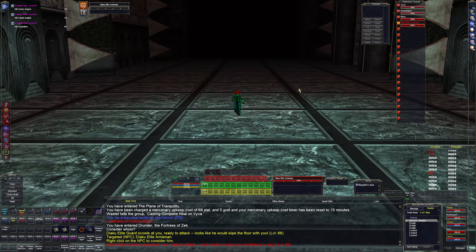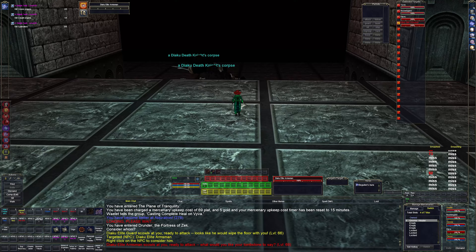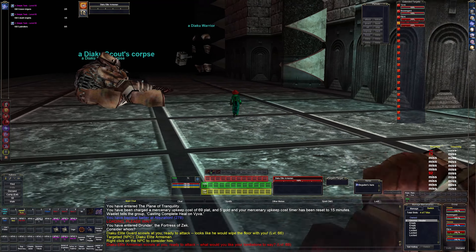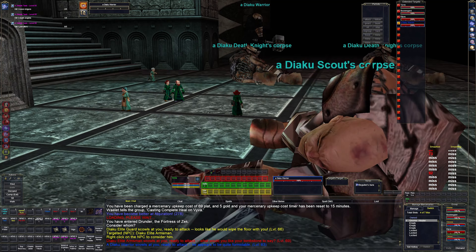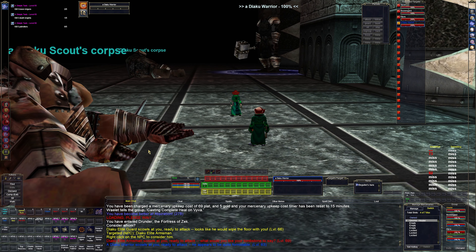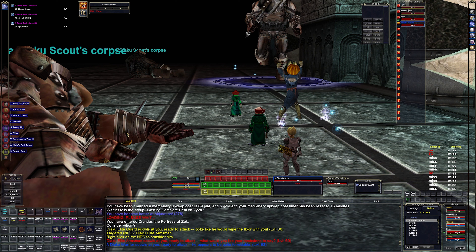We have two mercenaries, two wizards, and a healer - and there's the death knight we're looking for. Looks like somebody's here killing everything. What is this guy calling? These guys are blue 63. I now have button number two to make the other two guys assist me.